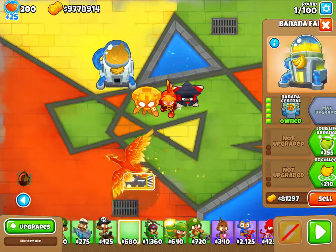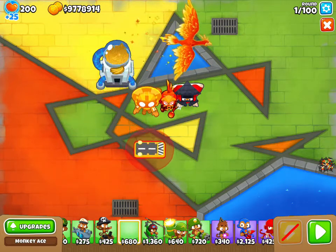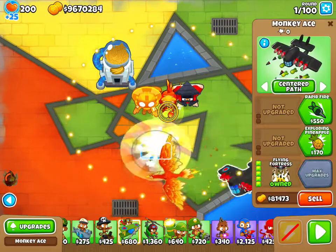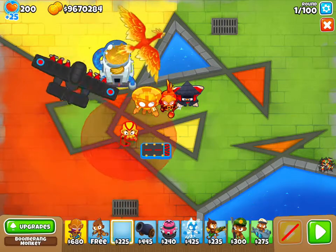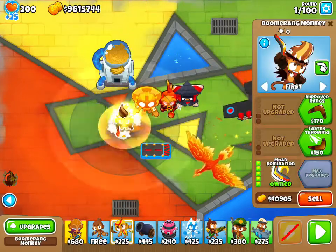Okay, let's get support so it can make us money. Then I think the Beast Pilot's bottom path should be enough — yeah, 85,000. And then Glaive Dominus or Moab Domination.